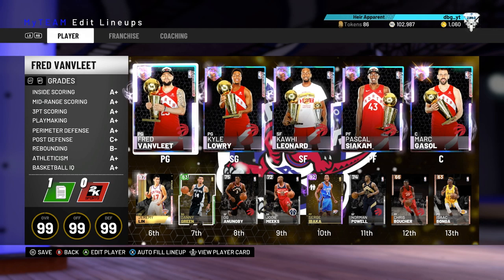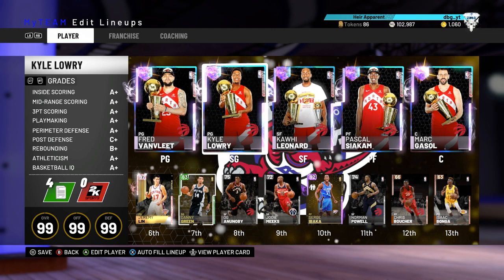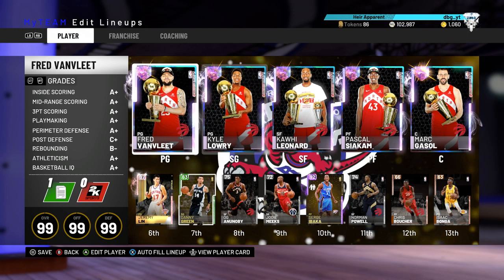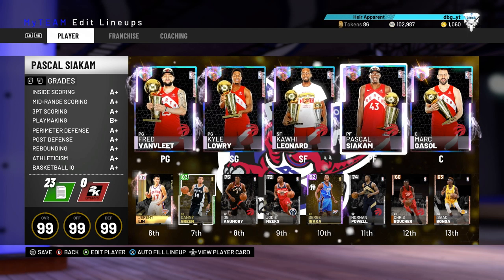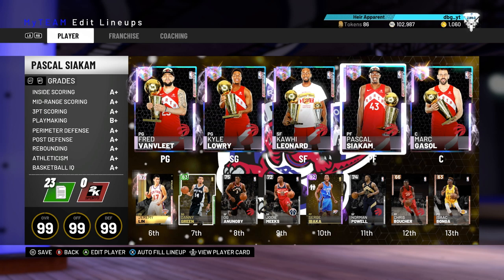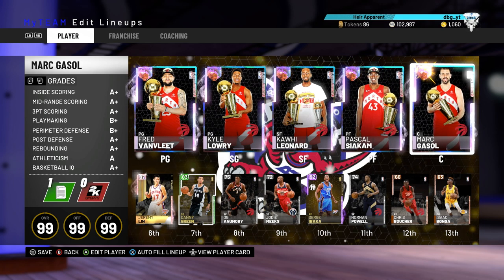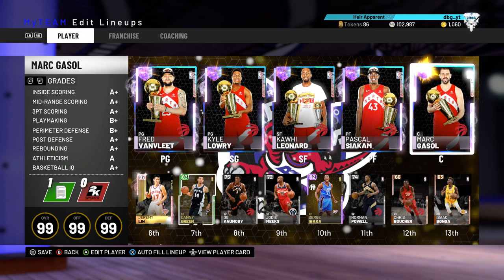Obviously we're starting with the 5 Galaxy Opals. We're playing Kyle Lowry at the 2 because he is slightly taller than Fred VanVleet. Obviously we have Kawhi Leonard. Pascal Siakam is a weird card, and I'll talk about that in a minute. And then we have one of my favourite centres of all time, Marc Gasol.